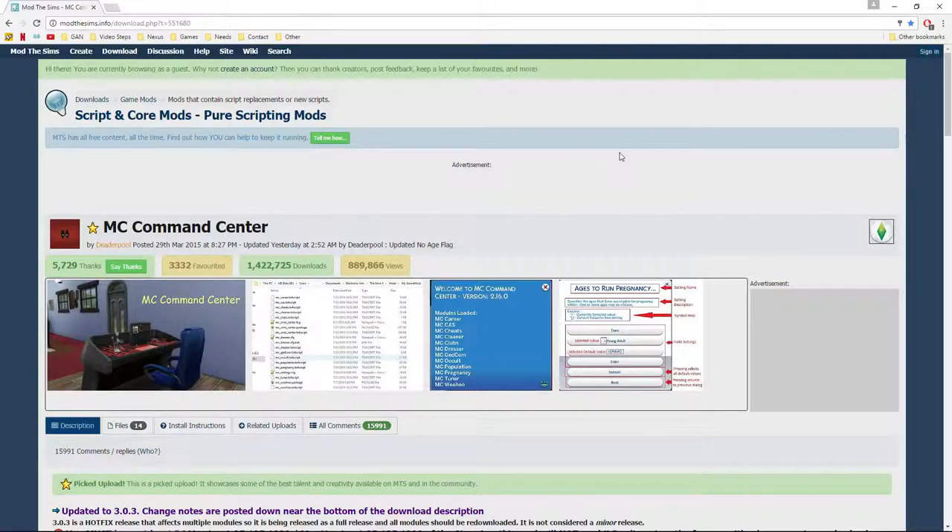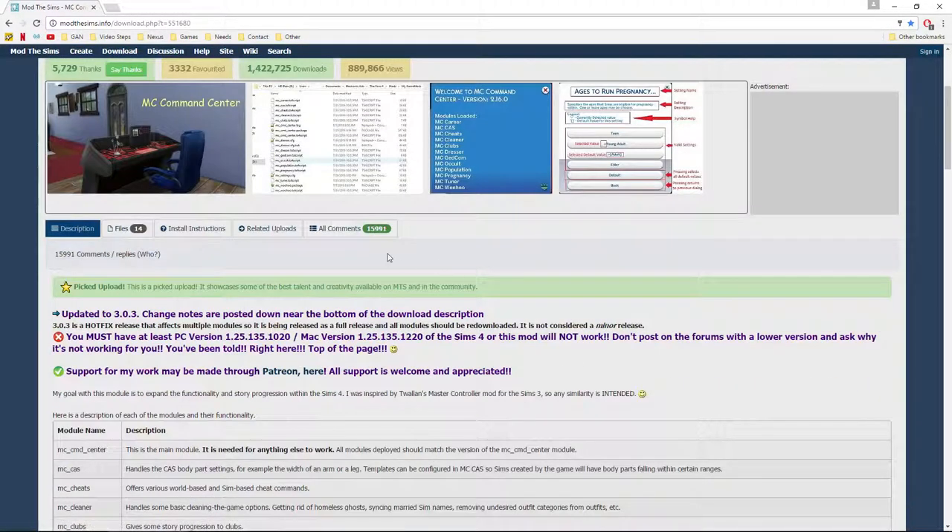Unlike Sims 3, Sims 4 does not have autonomous play for non-household characters. That means all those other NPCs in the world - they don't get married, they don't have babies, they just don't do much except linger until you interact with them. MC Command Center changes all that. It allows them to have their own lives, get married, have children, progress their family lines, die, move elders to retirement homes - the settings are amazing and it really makes the game fun.